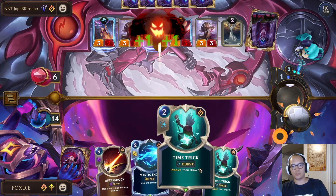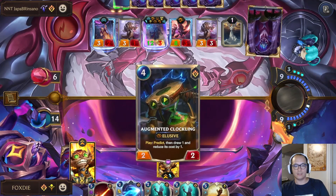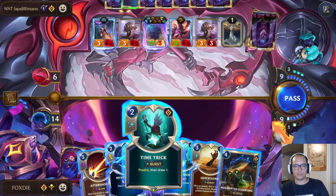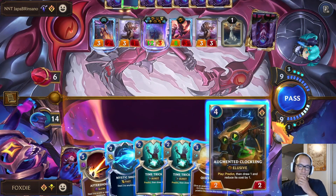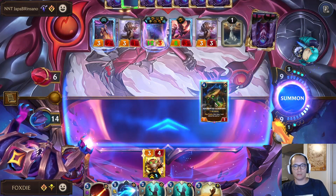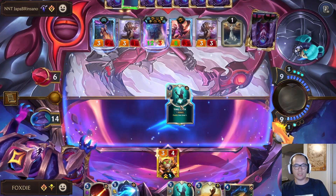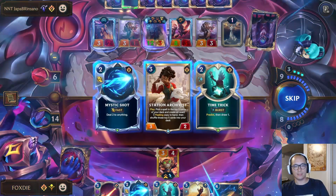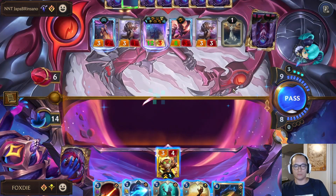So now I need to Time Trick and find all of the crystals. Is it Time Trick or Clockling? Might be Clockling. Time Trick lets me play them at burst. Of course I don't find them — I can get Archivist. Archivist isn't too bad either.